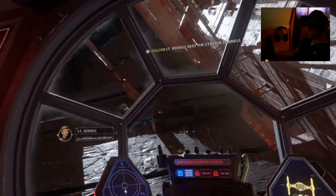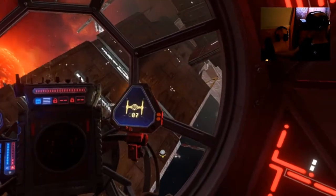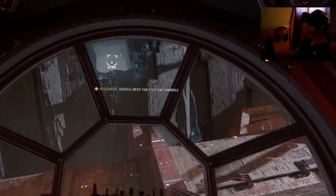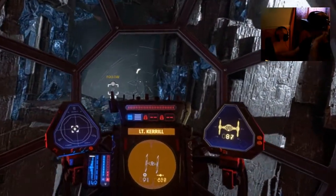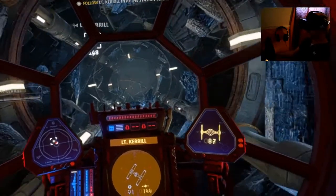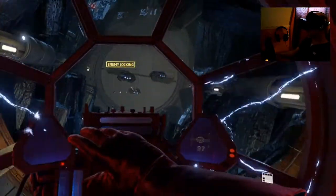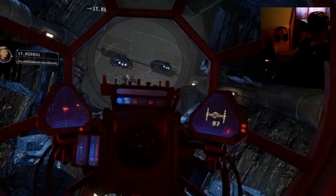Captain, the rebel fighters are coming from that tunnel through the station — the refugee convoy must be hiding in there. After them! We'll deal with you later, Station Master. You attacked my station customers, then blame me? Imperial thugs! Now where is it? There it is. It's a little difficult to orientate when you are where the craft are. There — the convoy. Prepare to fire. I'm disabled — all systems down.